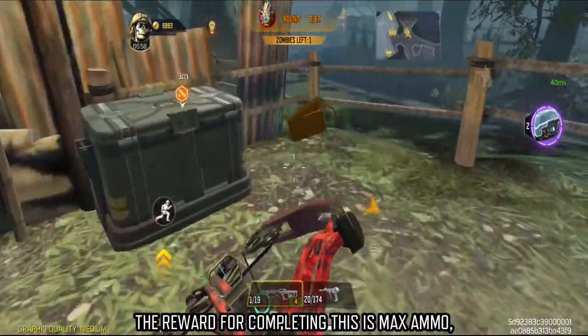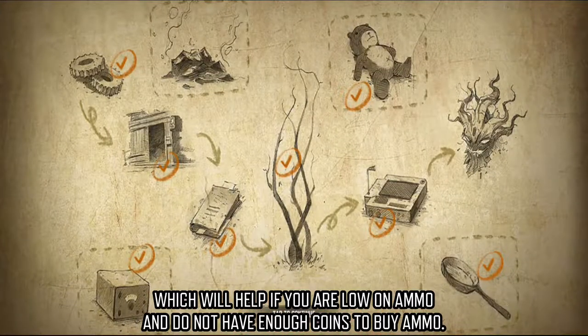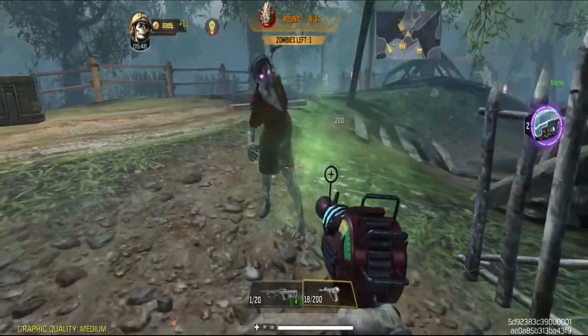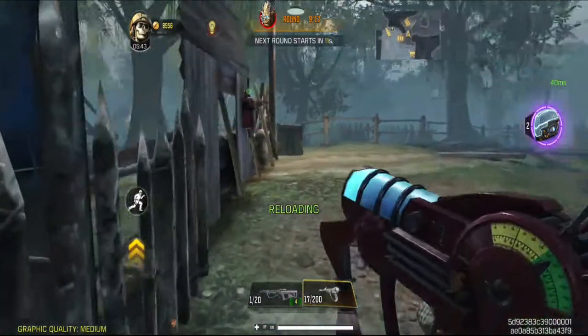The reward for completing this is max ammo, which will help if you are low on ammo and do not have enough coins to buy ammo. That's all the information you need to know to complete this easter egg for pan in Zombie Classic.